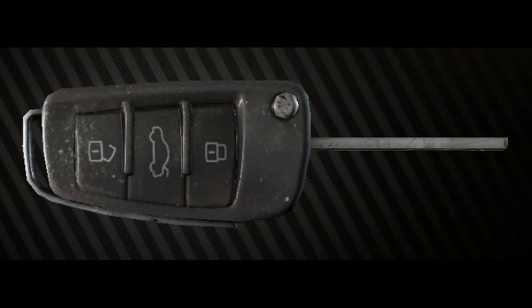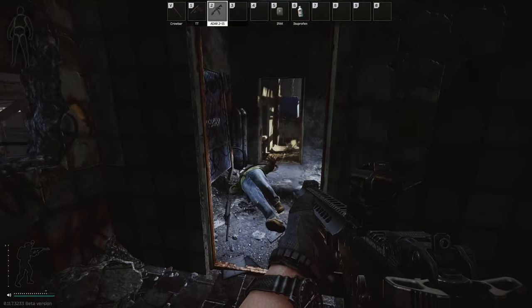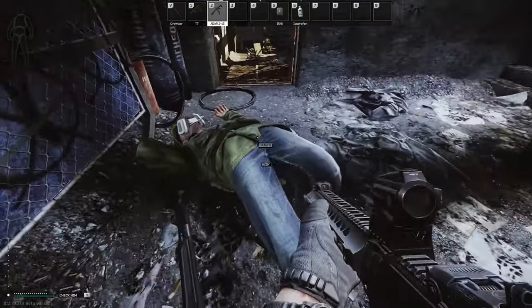Hey guys and welcome to a key guide for the Toyota car key. This key has currently got one spawn location, which is in the pockets and bags of scavs.